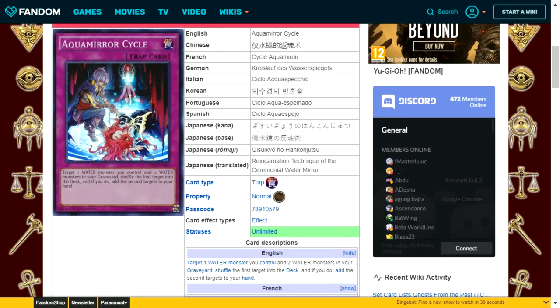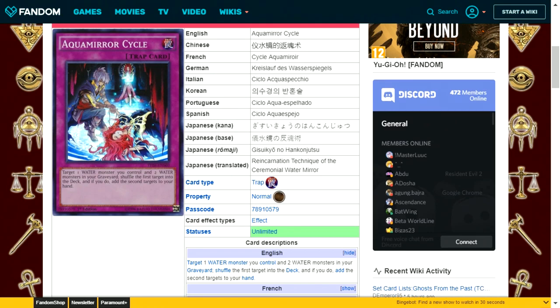Aqua Mirror Cycle is a normal trap card. Target one water monster you control and two water monsters in your graveyard. Shuffle the first target into the deck, and if you do, add the second targets to your hand. It's a neutral exchange — you're not gaining or losing advantage. It's situational: useful if the monster on your field is outclassed and the two in your graveyard are more necessary for their effects or strength.